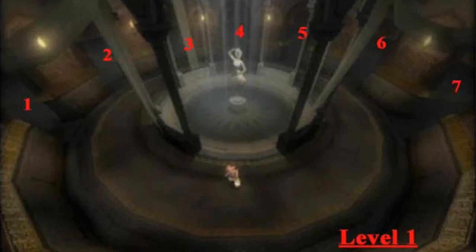The entrance is the only door that has a stone face above it. Level 1: take door 4 and arrive at door 2, take door 7 and arrive at door 5, take door 3 and arrive at door 6, take door 1 and arrive at the entrance on level 2.